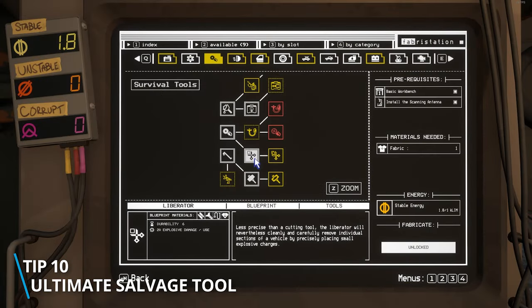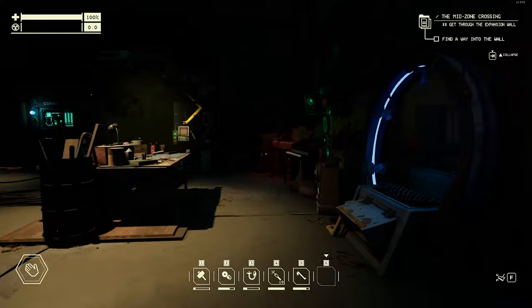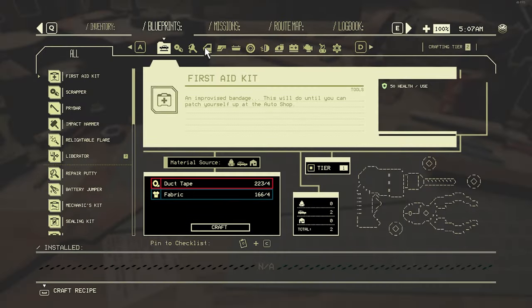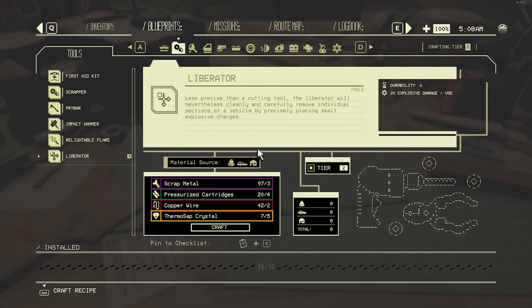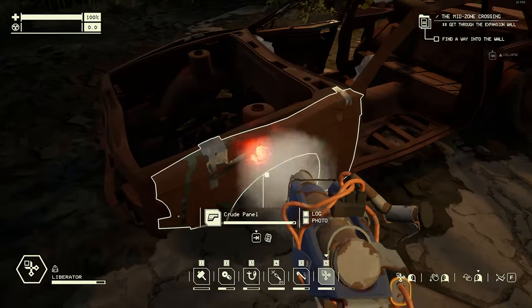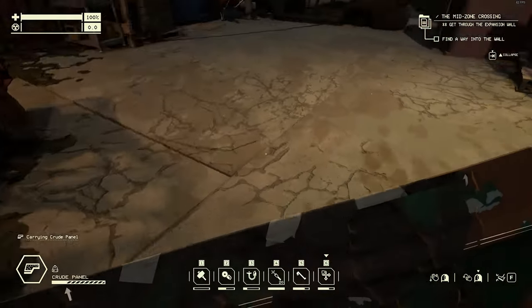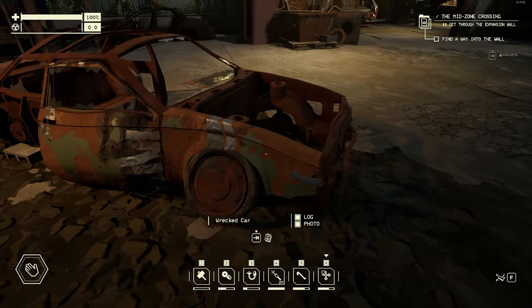My final tip is the ultimate salvage tool — the Liberator. It will liberate parts from other vehicles whole. So if you find some rare armoured panel or door, something you can't make, or even a basic wheel when you didn't pack a spare, this tool will tear it off the other vehicle for you so you can add it to your own car — albeit with a slight bit of damage from the explosives used in the process.